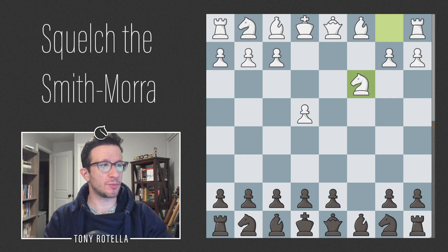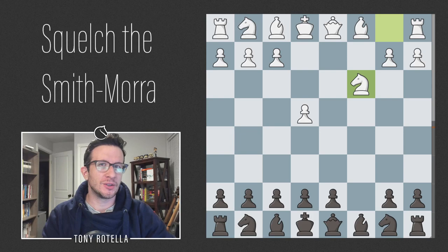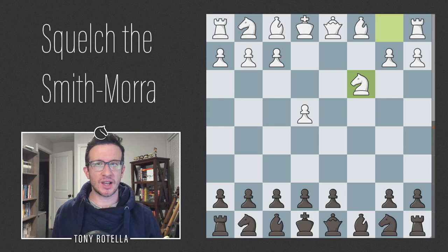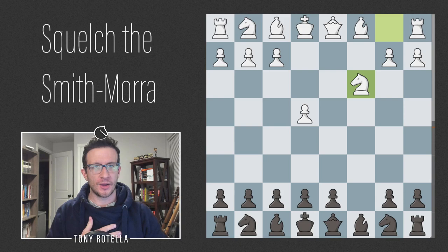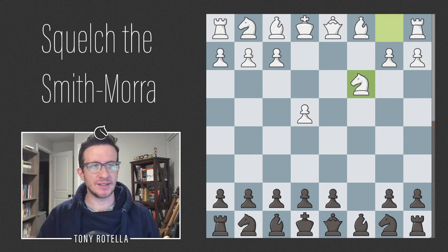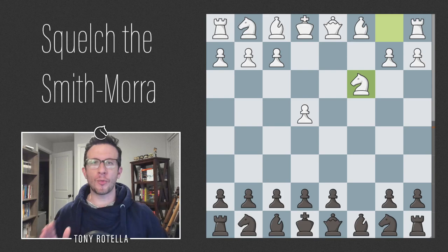Before we get too far, I think it's important to say I don't think the Smith-Mora Gambit is bad — or that bad. Some people think it's terrible and refuted; some think it's just as good as the open Sicilian. I'm probably somewhere in between. I think white probably has reasonable compensation in all lines, or maybe someday we'll find one where black has a tiny advantage, but I doubt it's easy. White is just down a pawn, and a lot of times being down a clean pawn is not enough to lose.